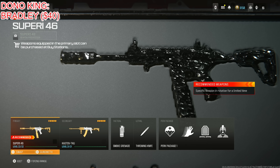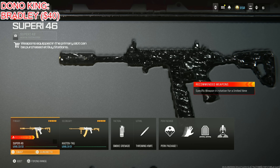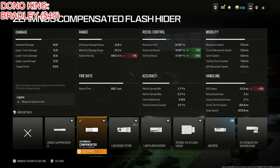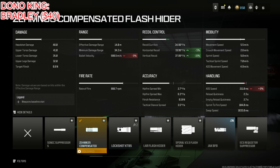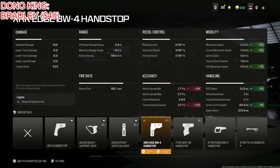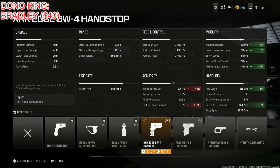Next is the Superi 46, my absolute favorite SMG — and honestly favorite weapon — in the game right now because of its fantastic range along with everything else. I put on the Zemmin 35 Compensated Flash Hider for shorter radar pings, vertical recoil, horizontal recoil, and firing aim stability at the cost of aim down sight speed and bullet velocity. This is absolutely ideal. Next, I put on the XRK Edge BW-4 Hand Stop for aim walking speed, movement speed, ADS speed, and sprint to fire speed. If you care more about ADS you can go with the DR6 hand stop, but I care more about movement and this is fantastic for strafing.